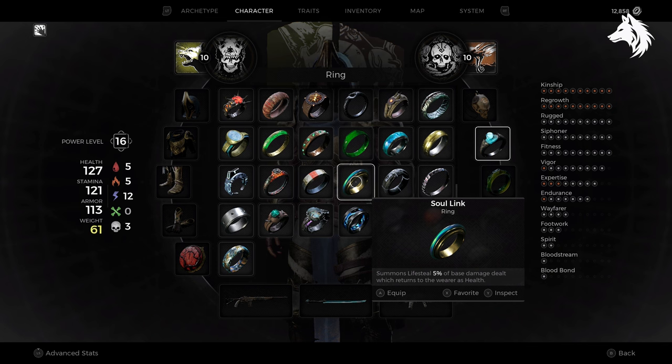In total we have 10 rings and amulets to find: the Soul Link Ring, Kuri Kuri Charm, Scavenger's Bobble, Hallowed Egg Amulet, the Spirit Stone, Keula's Ring, Sage Stone Ring, Wax Seal Ring, and the Soul Guard and Soul Anchor.